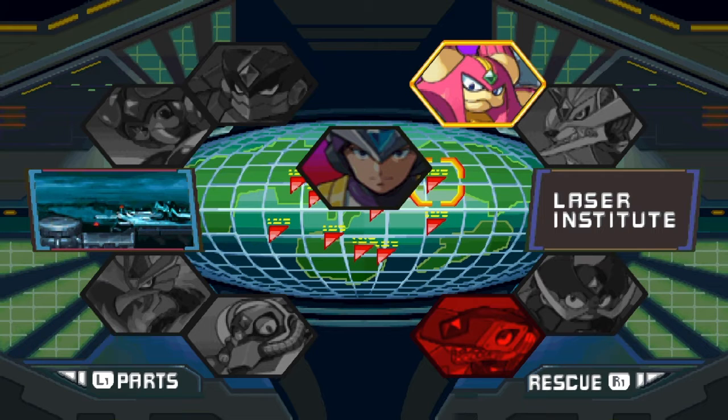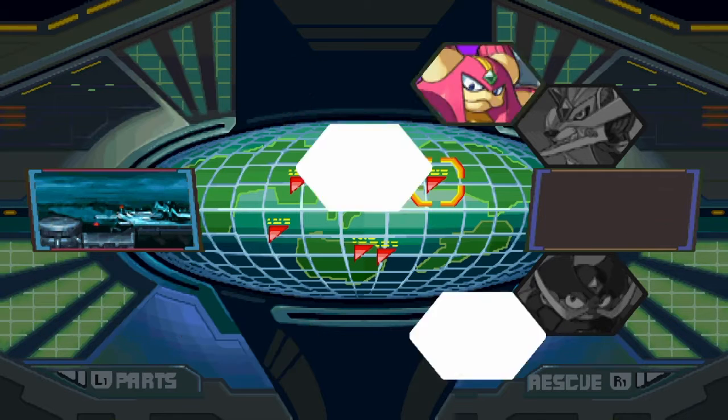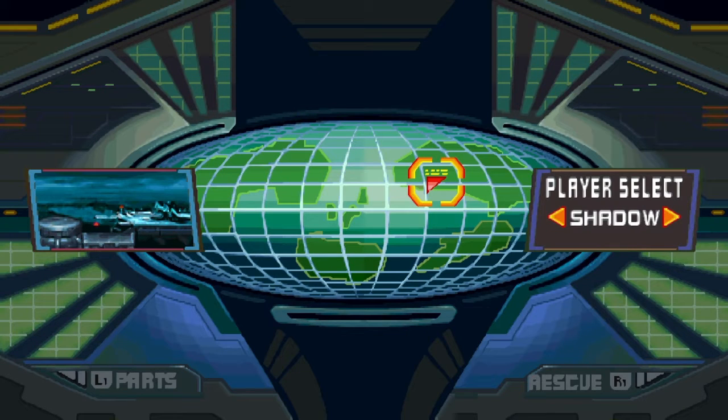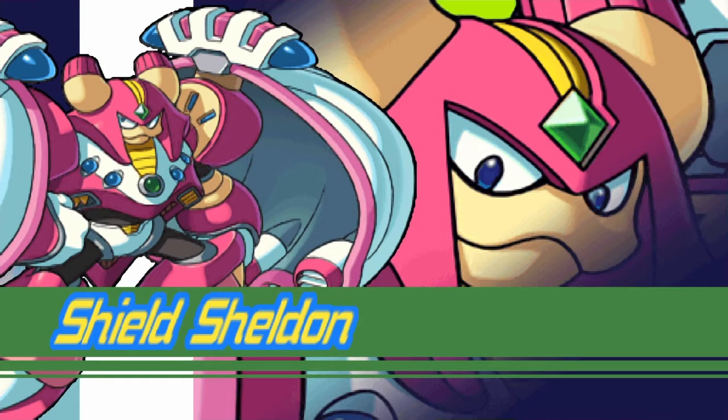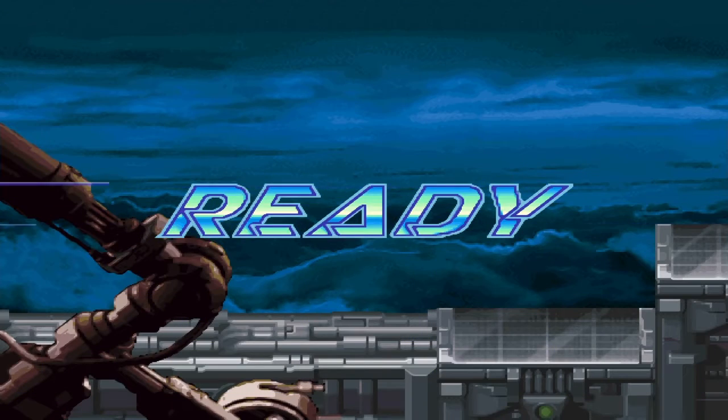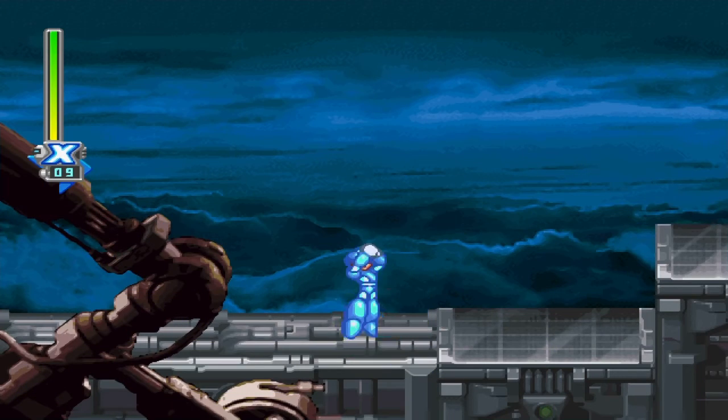I've got both energy tanks and all that. We are officially done. The only thing left to do is take on Shield Sheldon. I'm going to do something a little interesting on this guy — I'm going to use the Falcon Armor. You guys know the gimmick of this area. I'll meet you close to the very end of it.